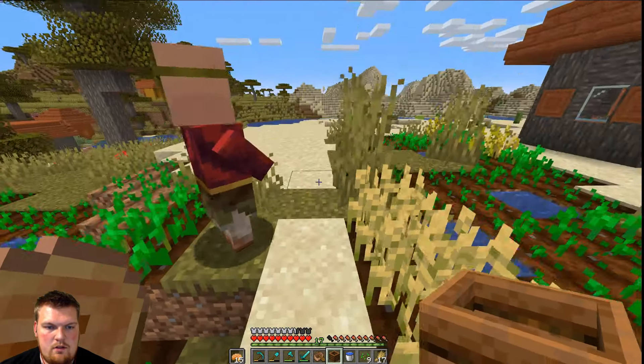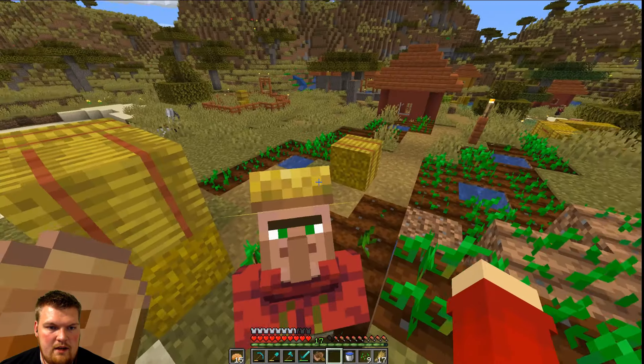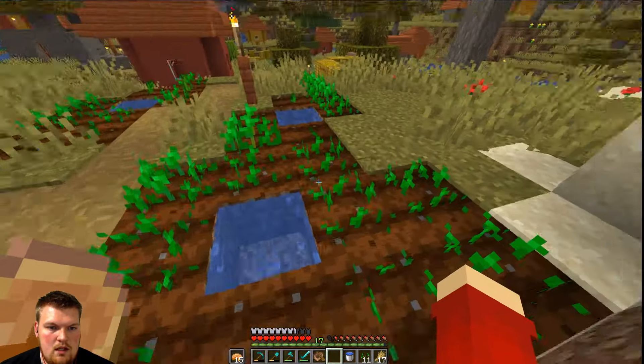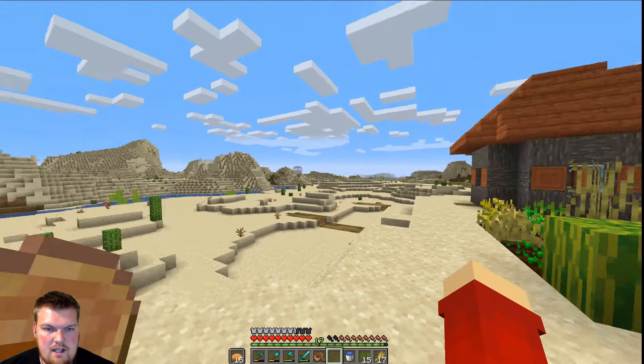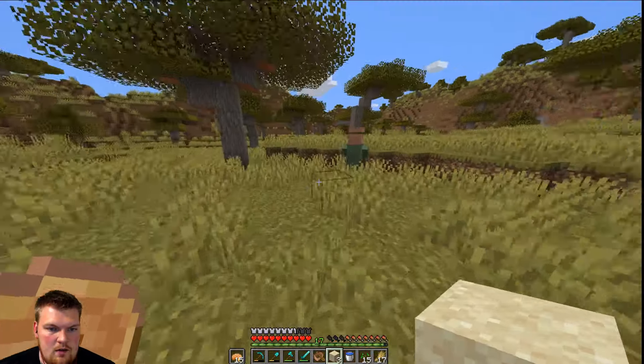I want to trade with you, sir. Let me put the spec down. Diamond for bread, carrots for emerald. Do you have any carrots? There's not even any carrots here — how am I supposed to get carrots? I don't have any emeralds. I don't know how to trade with these guys. There's that pillager outpost right over there — that is really, really close.